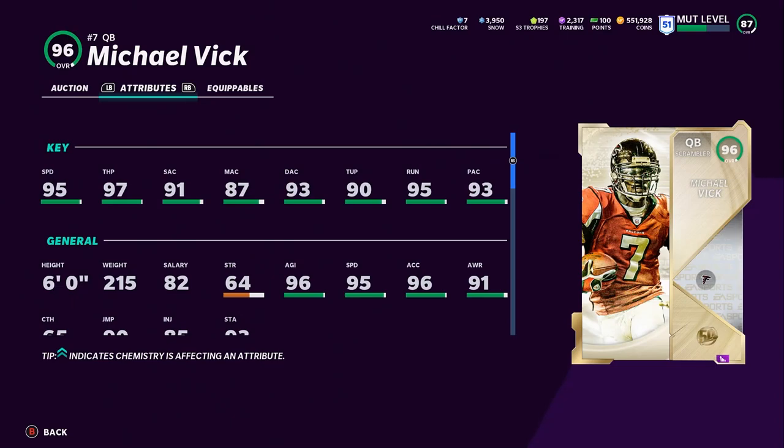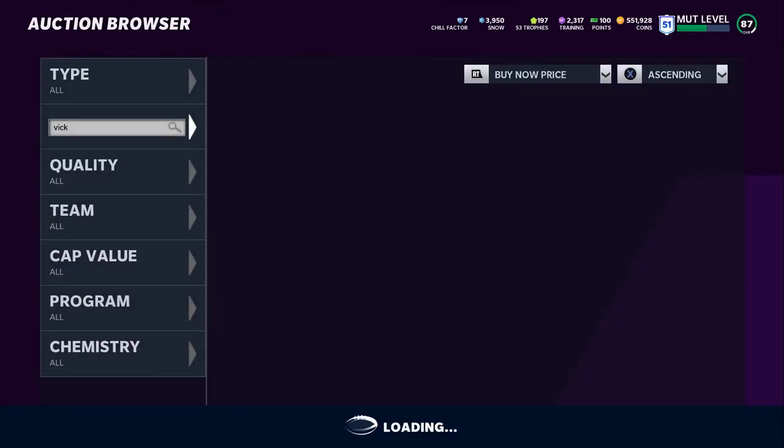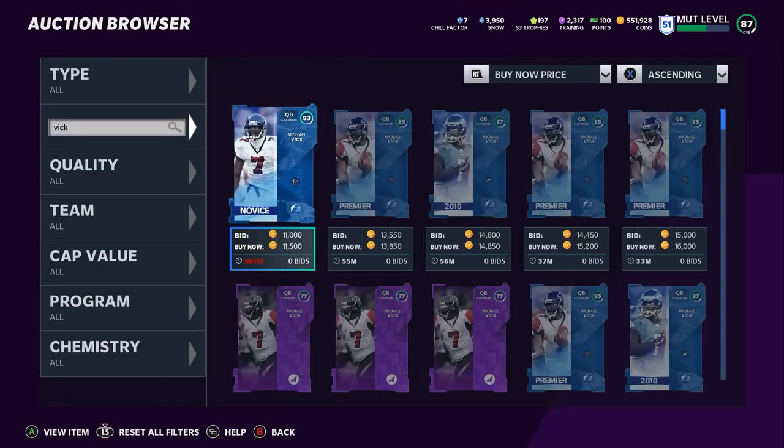That pretty much wraps up today's video. Hopefully you guys did enjoy. If you need any of these cards, like I said, they are expensive — head over to MuttReserve and pick up coin juice with code Poodle for the holiday 30% off. I greatly appreciate it. Thank you so much for watching. Subscribe, comment, and like. I'm out. Peace.